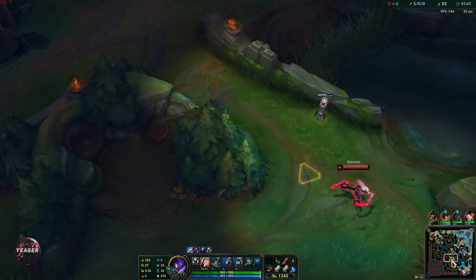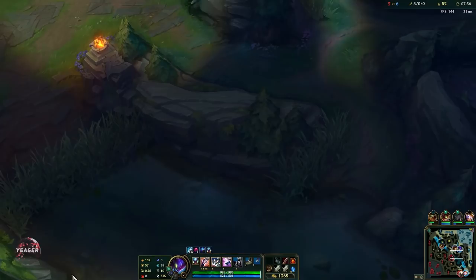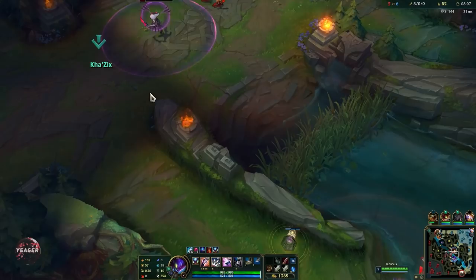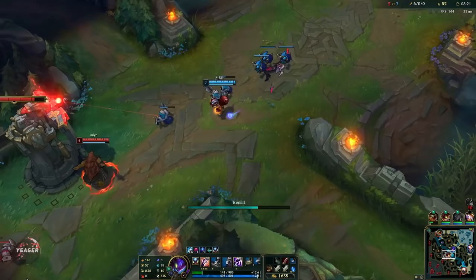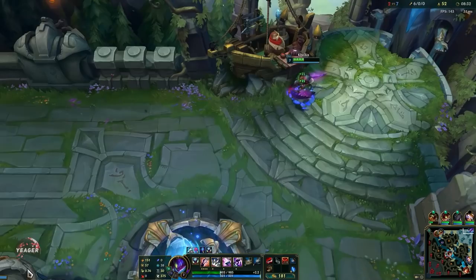We got the blue smite upgrade. You can go for blue or red smite depending on who you're playing against. Against squishy teams you really want the blue smite a lot of the time because you pretty much one-shot them anyway — the main problem is catching up to them, and that's where blue smite comes in for the extra movement speed and slow. But if you're playing against bruisers and champions where you'll be fighting 1v1 for an extended duration, the red smite can be really good.